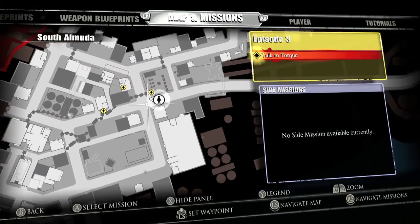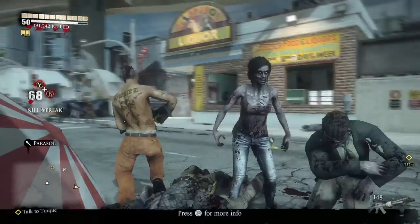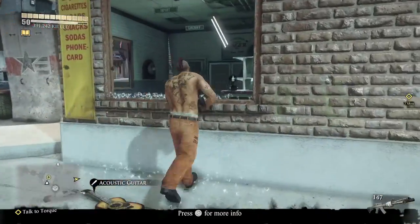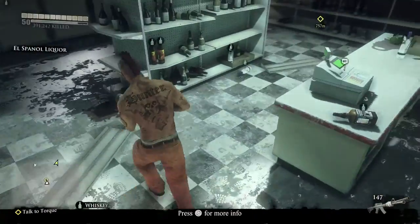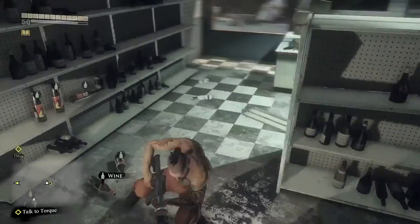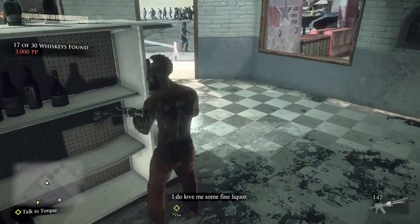This is by the Power Plant. There is a liquor store right outside the Power Plant — the same liquor store as all the other places — El Liqueur, as it's called. You want to look for it on the middle shelf. Super duper easy.